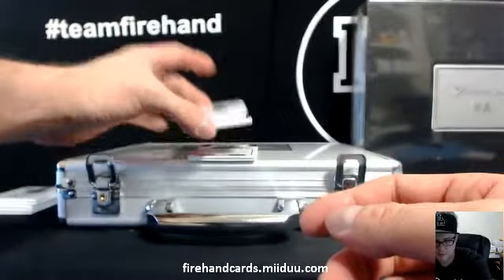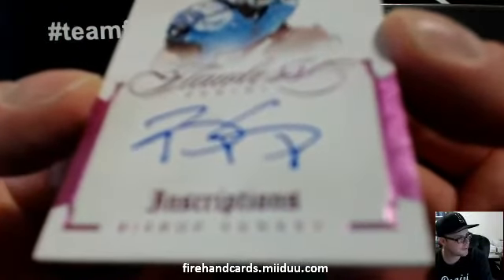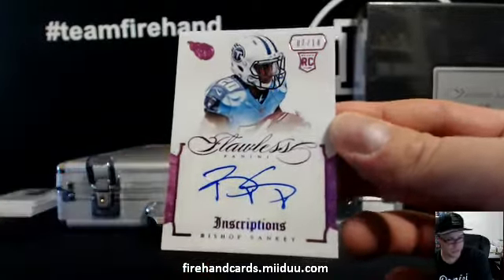Next up, numbered to 14, a pink one — Bishop Sankey for the Titans. Audi Tech has Titans. Bishop Sankey.